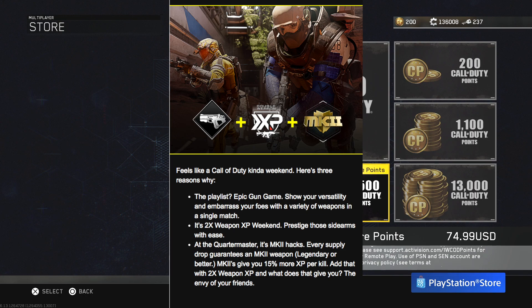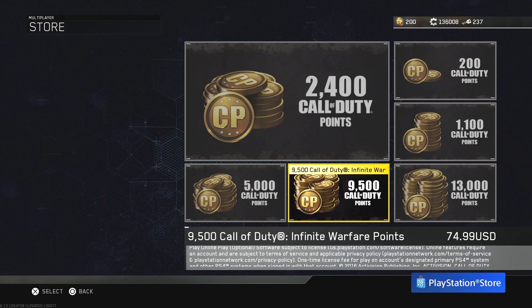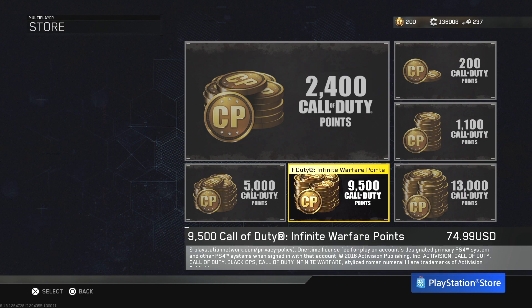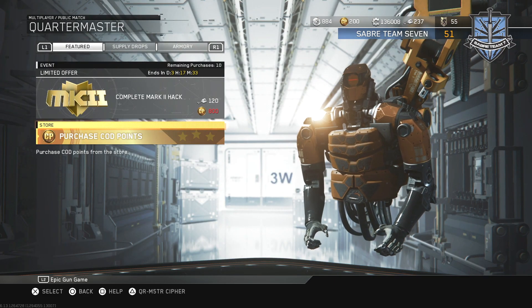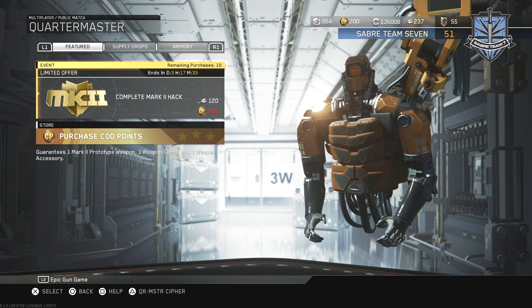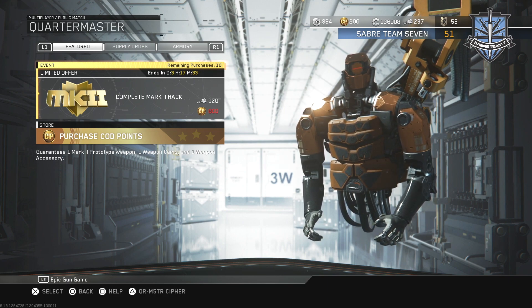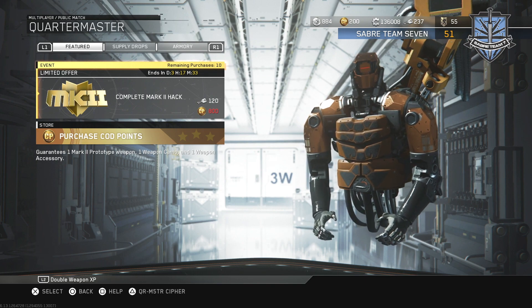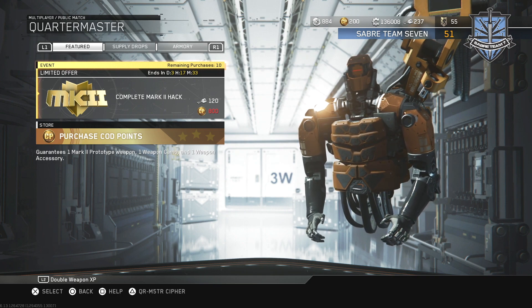So I went ahead and opened two of these. As someone who has spent money on COD points and already has about 90% of the accessories — besides the ones they just added, including new scorestreak ones — both of my camos were duplicates. But I did get two accessories I didn't have, which really surprised me: one was legendary and one was epic. Then both weapons were legendaries, so I was really pleased — I got legendary or better, everything they promised.